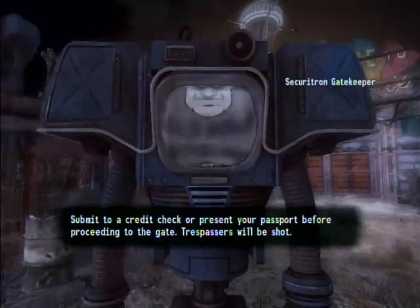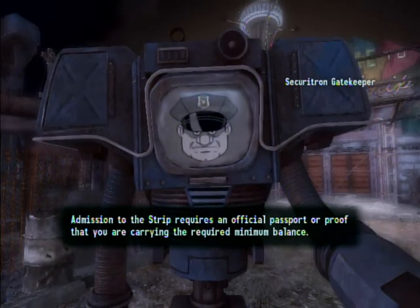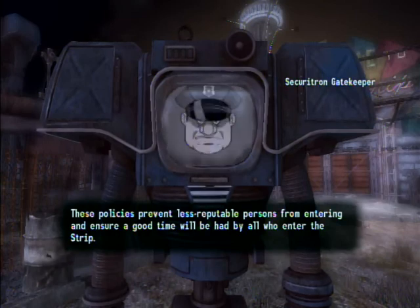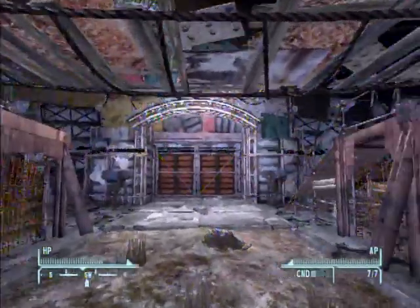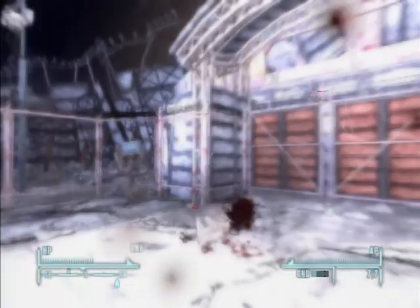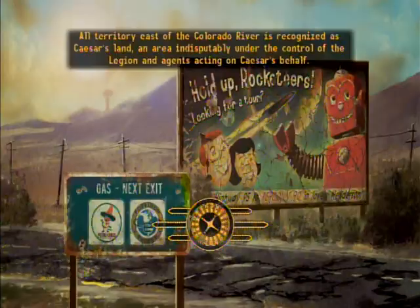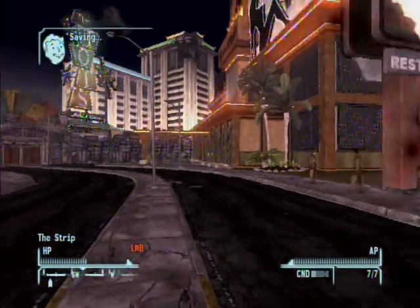Submit to a credit check, or present your passport before proceeding to the gate. Trespassers will be shot. Admission to the strip requires an official passport, or proof that you are carrying the required minimum balance. These policies prevent less reputable persons from entering and ensure a good time will be had by all on the strip. Fair enough, I'll submit to the credit check. You may proceed. You get to do a group credit check. That guy tried to run in and he stopped. Why are you guys using grenade launchers at this range? You're all idiots. I don't like this breeder rifle, but I didn't want to spend enough for the pistol. I suppose it will have to do, even though it does very little damage. So, this is Vegas.